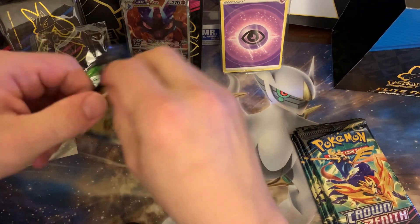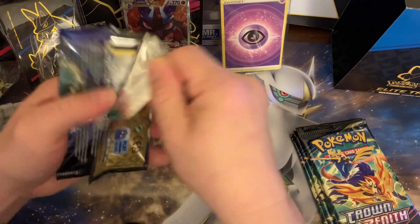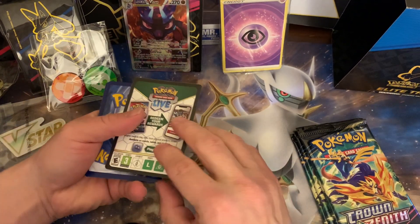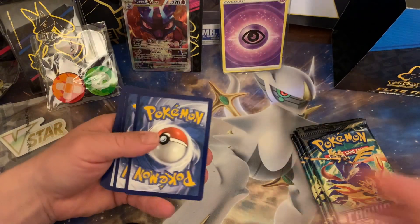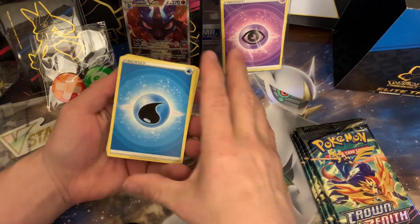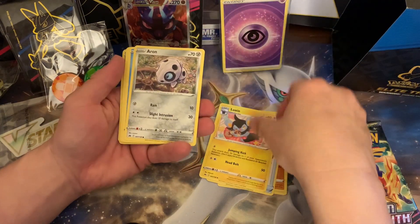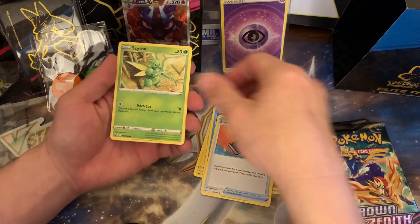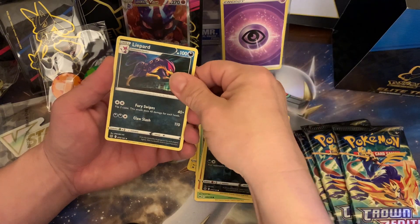Straight just unboxing it — just released, like I said, two days ago. I'm hoping to get the Pikachu or the Legendary Dogs. Let's go see. We got Energy, Soul Rock, Lost Vacuum, Luxio, Aeron, Corpish, Energy Search, Scyther, Rilu, Copping, and Leopard.